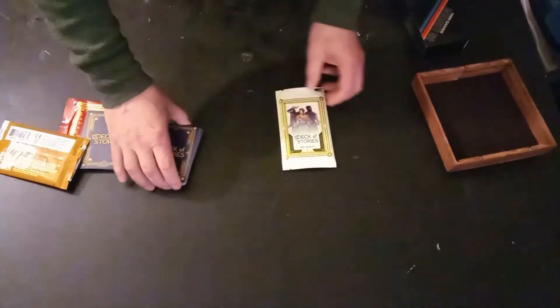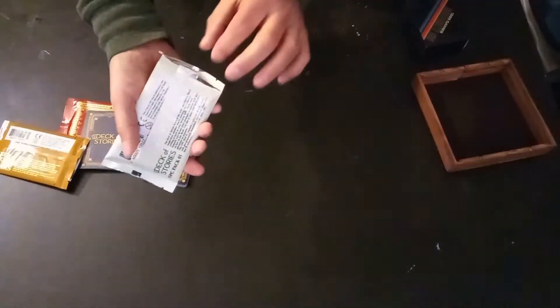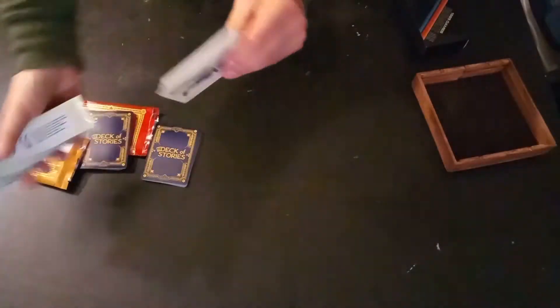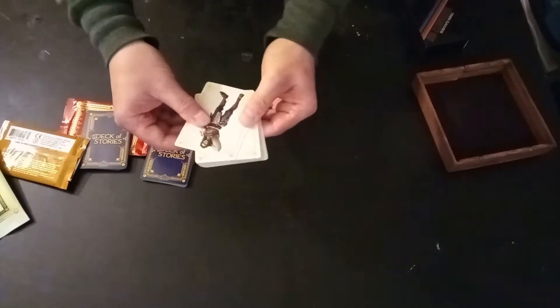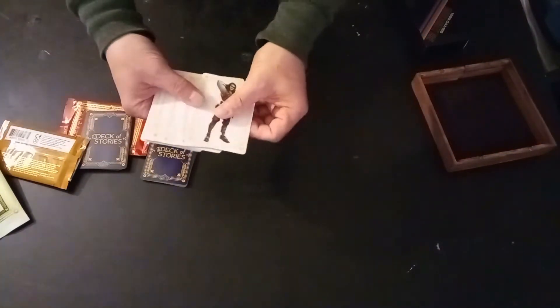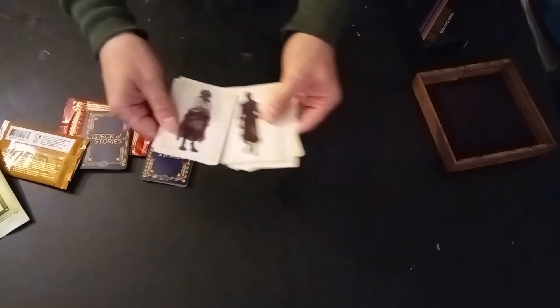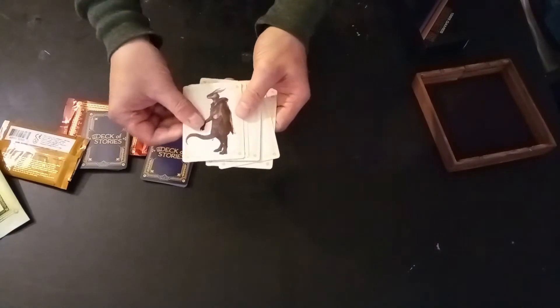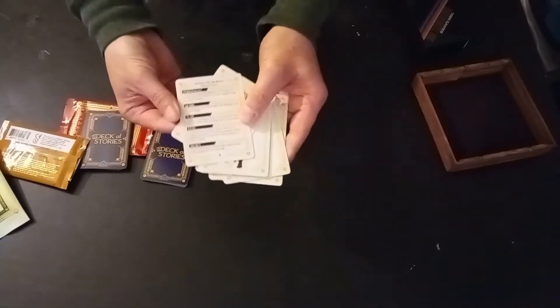Now, slightly different from the Deck of Stories is a Deck of NPCs. I find this one especially useful because it never fails — no matter what I have set up, my players will mess with it and it won't come out the way I want. So when you need NPCs, here is a quick deck of NPCs. You have their picture on the front and then on the back you have all their stats.